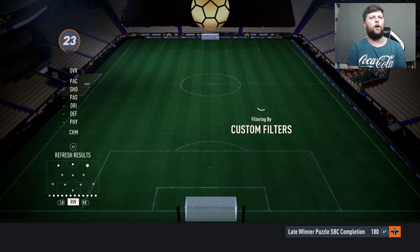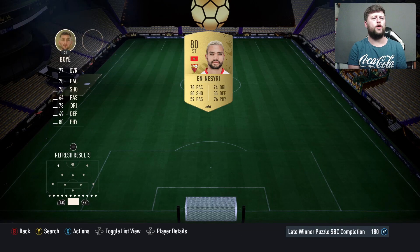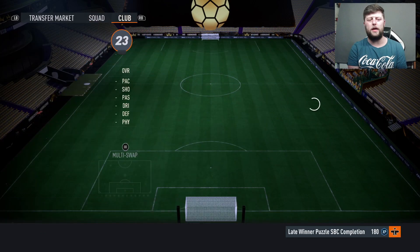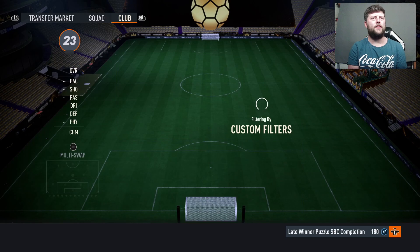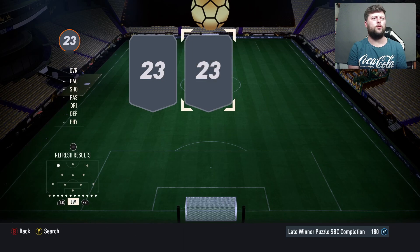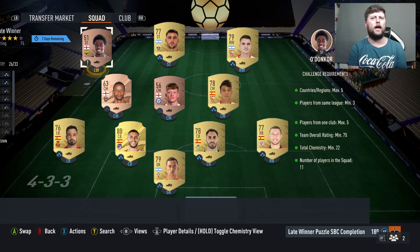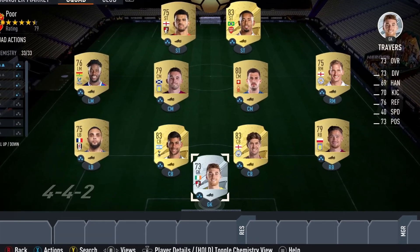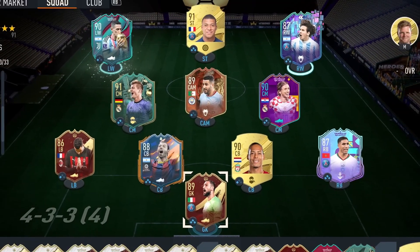We're looking mainly for Spanish players if we look at this one personally. We've already got an Argentinian which is always perfect, and then we've got another Argentinian, which should let us just use bronzes now. So if we go with English bronzes we should have a fair few - and that should already be the chem. If we go English again that is perfect.